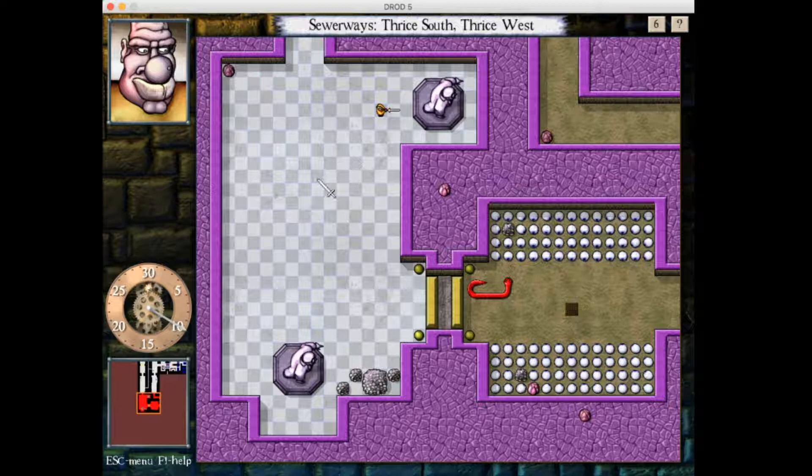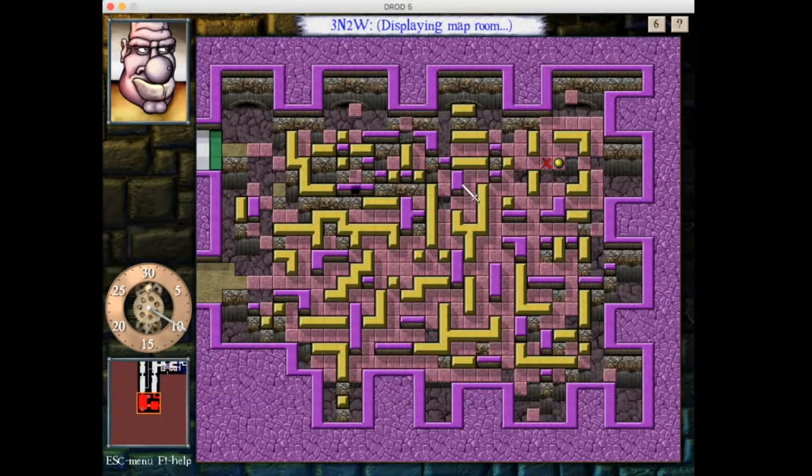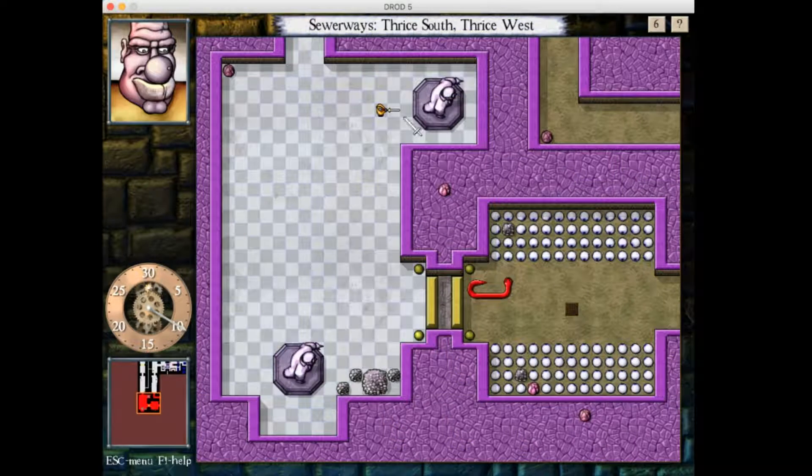Welcome back to The Legend of Master Hunter. Last time we were in the sewerways — we cleared out the central area and had a side detour up in another spot. We dealt with those sections, which didn't turn out too bad. So we've got open areas here and here. I don't see any obvious place to kill the serpent in here, so we're going to need to kill it on the eyes, most likely. That's established smite mastery technique right there.